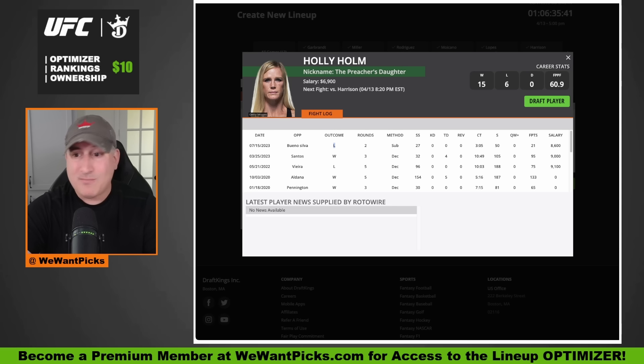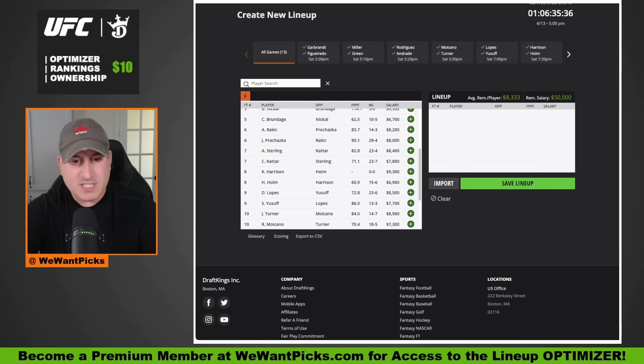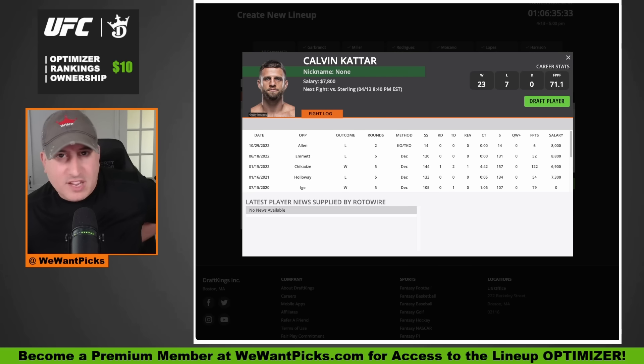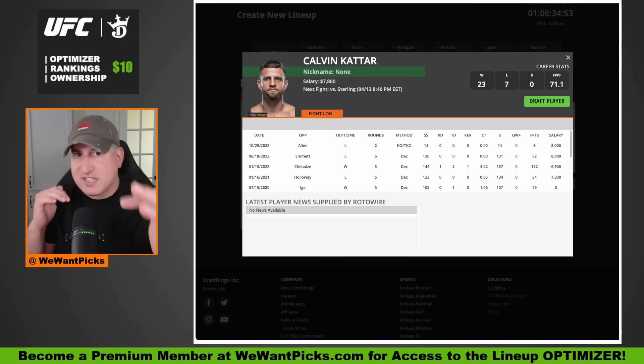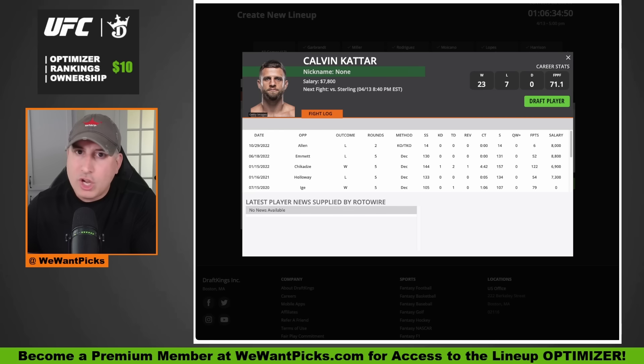Kayla Harrison blows through Holly Holm and you might want to experiment with that $9,300 price point. Then we have what probably should be the featured prelim: Calvin Cater taking on Aljamain Sterling. This is at 145 pounds, with Sterling being the 135-pound champion moving up. Cater is a very good, clean boxer — doesn't have a ton of power, but lightning-fast hands that are exactly where they're supposed to be. He has great footwork, great handwork, great speed, and a very technical striking style with 91% takedown defense.